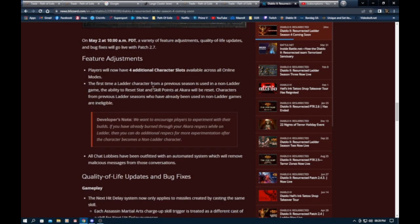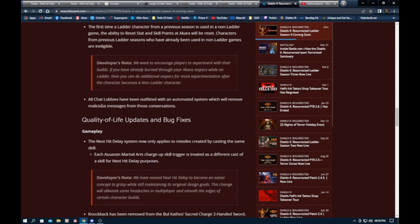The first time a ladder character from a previous season is used in a non-ladder game, the ability to reset stat and skill points at Akara will be reset. That's quite nice — if you've used some or all of your stat points, when you move this character to non-ladder you get all three stat reset spenders back, so you can respec into another build.